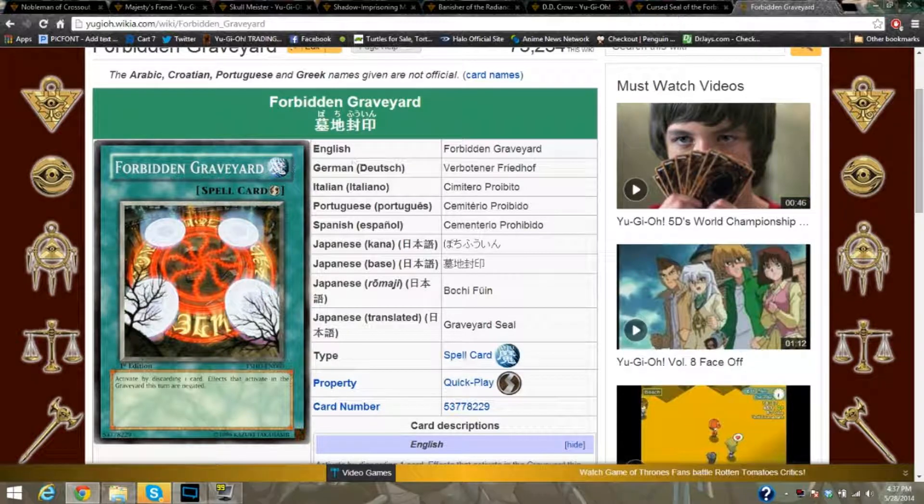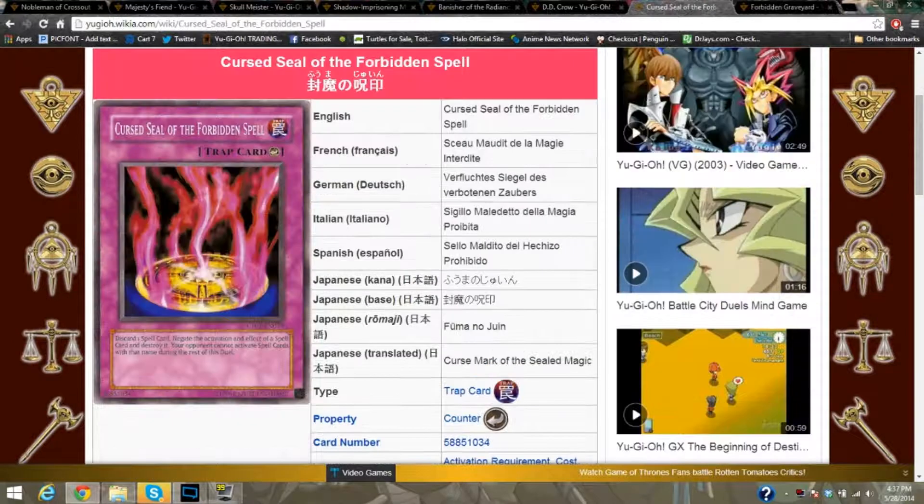This last card doesn't require you to discard a spell card. It hits the graveyard again — activate by discarding one card, and effects that activate in the graveyard are negated that turn. Pretty nifty. Anyway, that's everything, and Cursed Seal is still my favorite on this whole list.